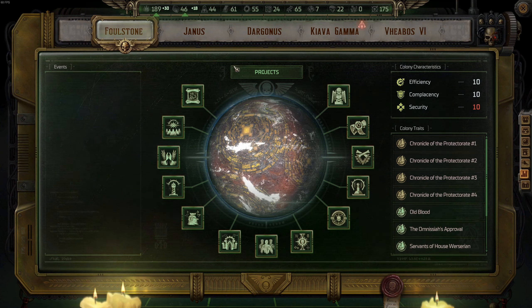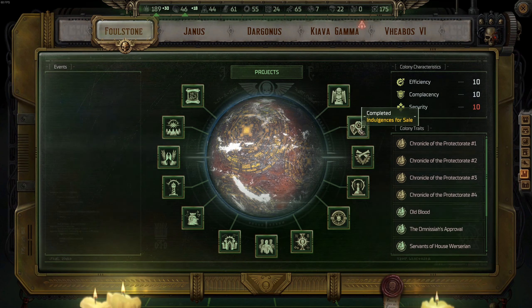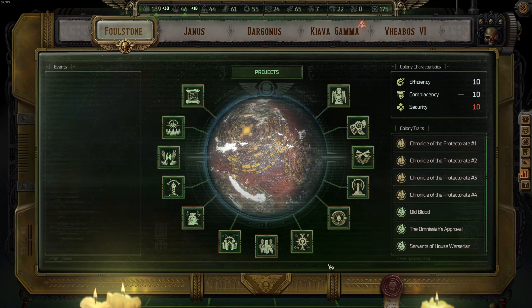After covering all the upgrades, it's time to show the colony traits and choices and consequences — every consequence I picked during my run. After you finish a project, a trait comes up where you need to pick something: trait one from the first upgrade, second from the second, and so on. I'll hover over everything so you can see each trait I picked for all of these upgrades.